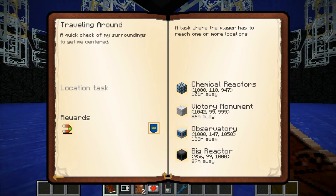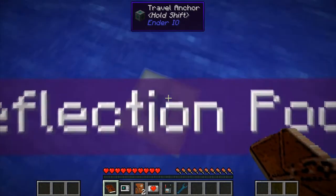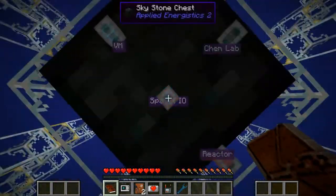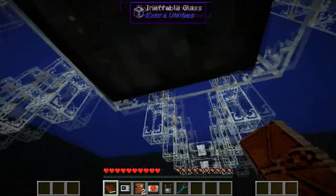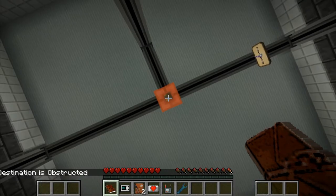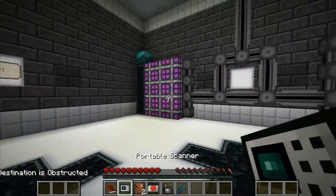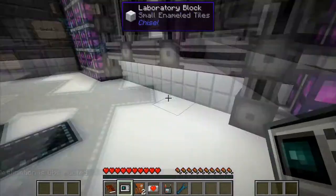So I need to go to the chemical reactors, the factory monument, the observatory, and the big reactor. This travel anchor is quite amazing — if you stand on it you can see other things that are also these blocks. I first want to go to the observatory. I can't see it from here — I think it's beyond the spatial IO. Yeah, it is. So this is the main room to control the stuffs.